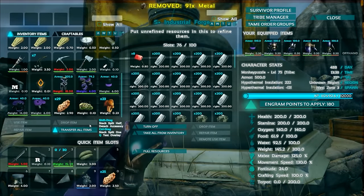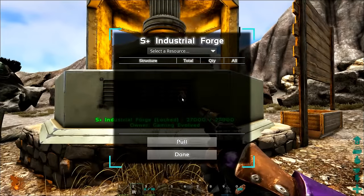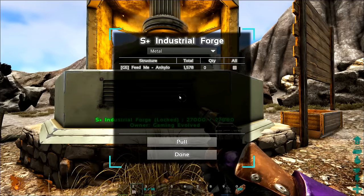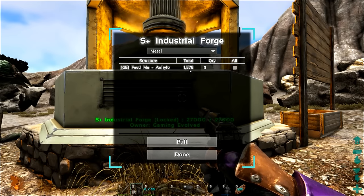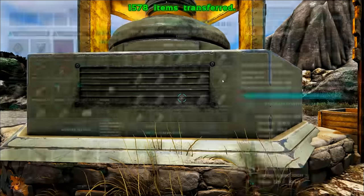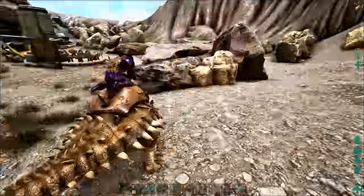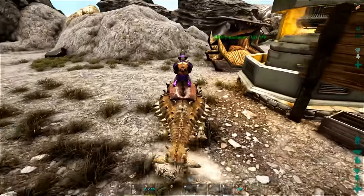There's a gun that comes with Structures Plus where you shoot the inventory you want to put stuff into, go through a list of all the different resources in the game, and it looks around within a certain range to find all inventories that have that resource. The Anki is just within range over there and it can tell that it has 1,578 metal in it, so we can select all and pull - and it just puts those all in.